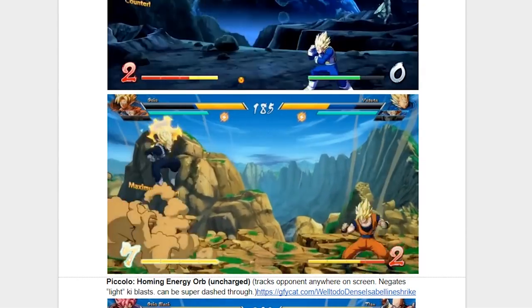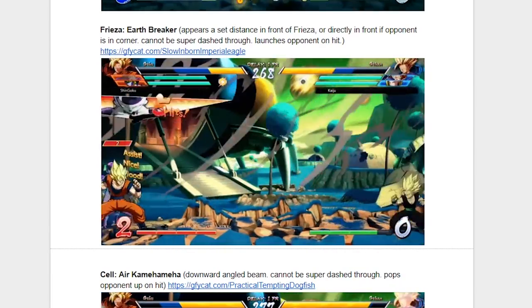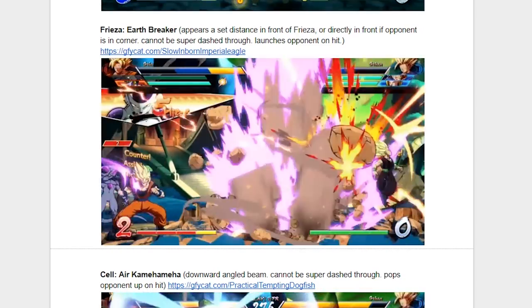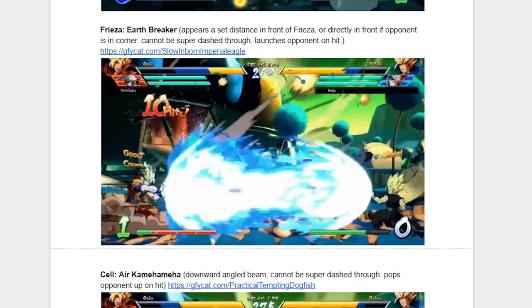Now we get to move on to some of the bad guys, starting with Frieza and his Earthbreaker move. This was another one of those assists that you saw a lot in the beta, and that was because it was so good. It appears a set distance in front of Frieza and it launches the opponent on hit. This leads to some combo opportunities that your opponent might not have seen coming, as he was just playing neutral a second ago.